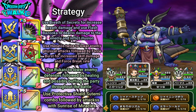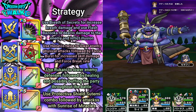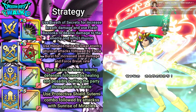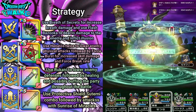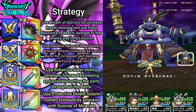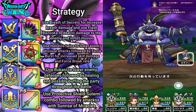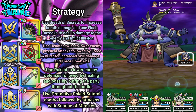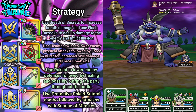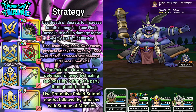I'm going to use Force Burst to increase my skill power and also my rate of Force Breaks. Then I'm going to heal up. Now I'm going to lose the Breath Damage buff, but it should still be okay — 5,300 damage there.